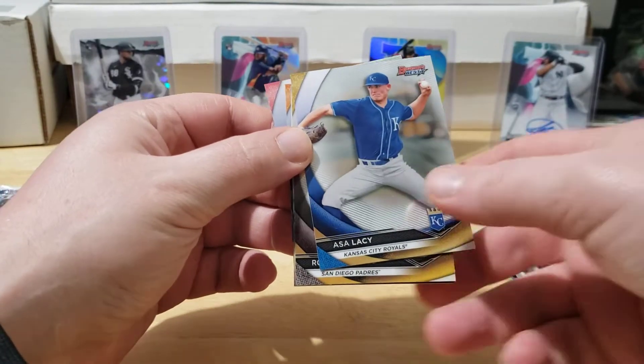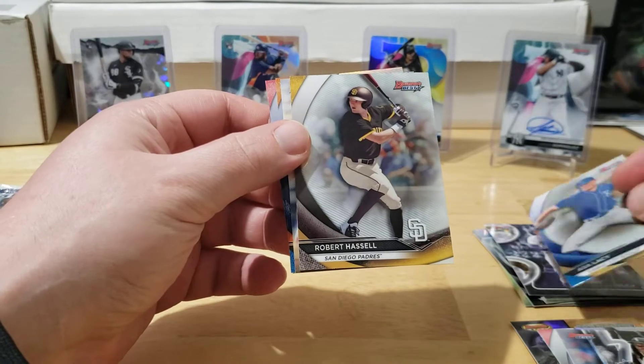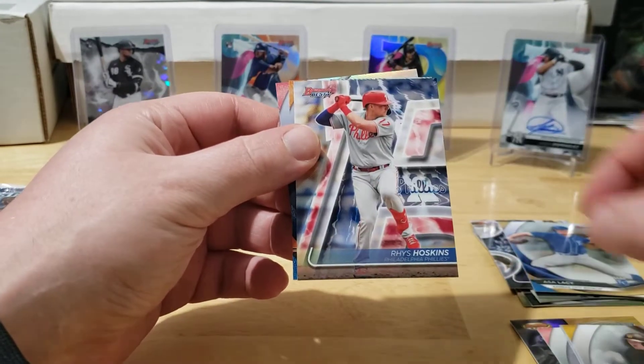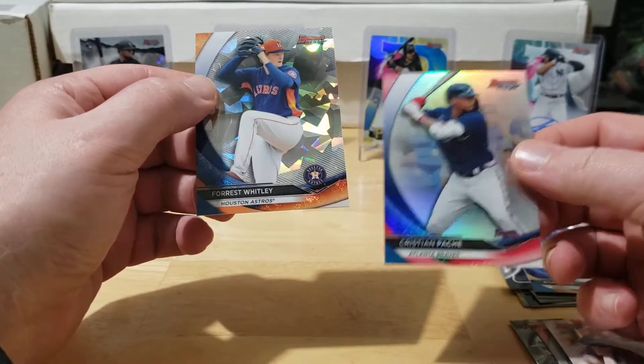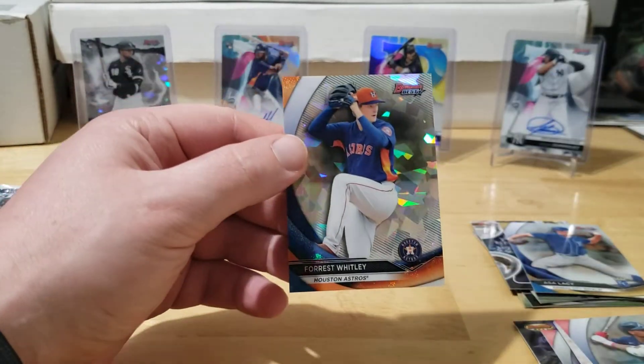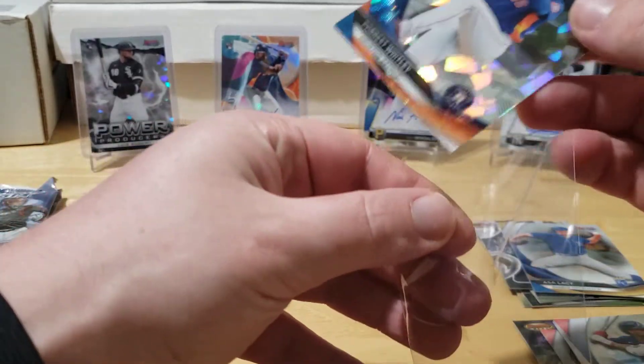Cease rookie, Ace of Lacy. We got an extra card in here - looks like we got an atomic. Reese, Forest Whitley atomic, and the last one is a Christian Pache. Forest Whitley atomic.